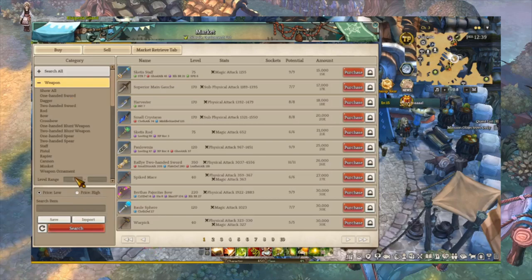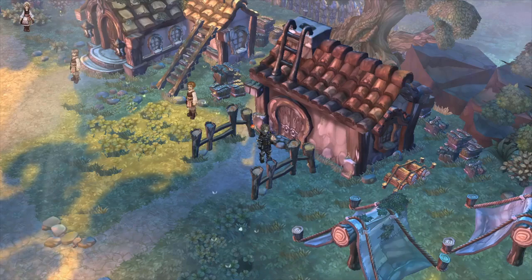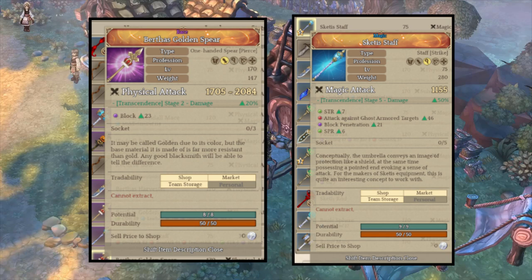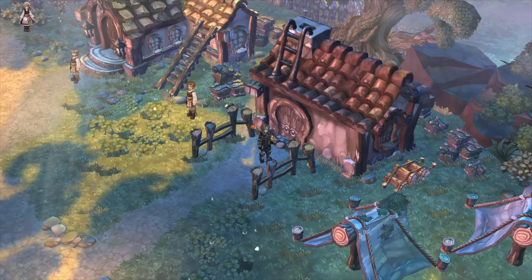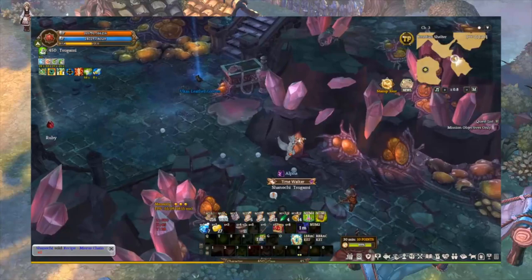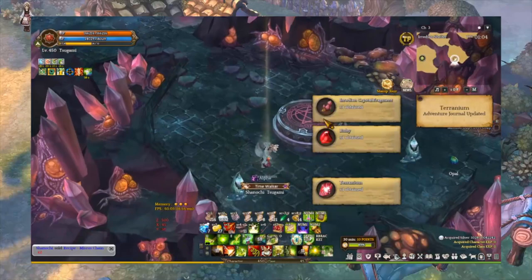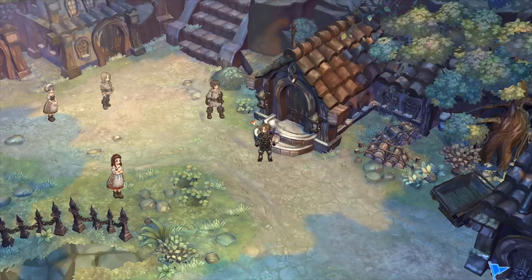The other options to obtain gear for your character are either buying off the market or farming from the hunting ground. The market can be very situational depending on your class choice because certain classes' equipment are more favorable, meaning your chance of spotting your class equipment at a low level is much lower for popular classes. However, you can spot randomly identified low-level gear with high transcendence stage bonuses on the market to boost your damage output at a low silver investment. As for hunting grounds, they are dungeons focused on farming and have a higher chance of dropping identified gear compared to the open map. I also included a link to open hunting ground areas in the video description below.